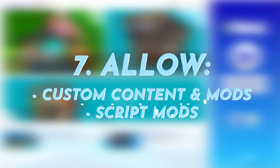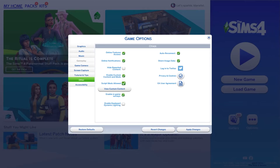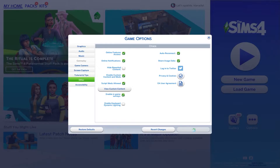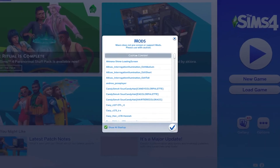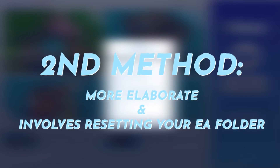Step seven: allow mods, CC, and script mods in your game by ticking those two checkboxes and clicking Apply Changes. Do not forget to click Apply Changes — this is essential for mods to work. Step eight: completely exit your game — do not minimize it, fully close it. Step nine: relaunch your game, and the list with mods and CC should show up so you can enjoy your game.